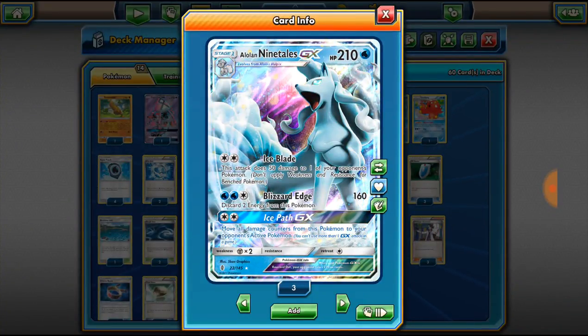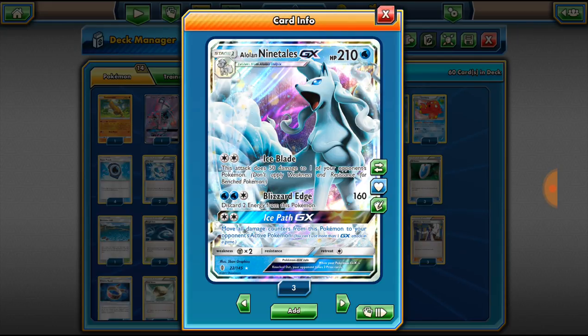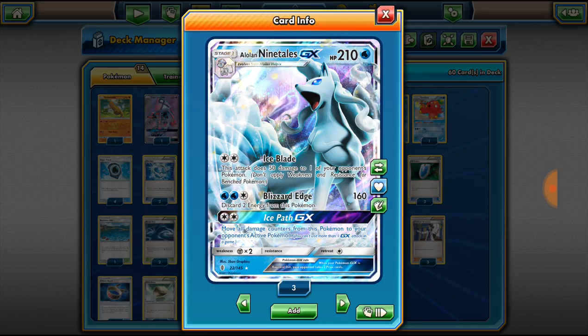What's up guys? Zach aka EpilepsZ here bringing you another deck tech. Now if you guys have not seen the video, go watch it. It is Alolan Ninetales versus Lycanroc. It is amazing.